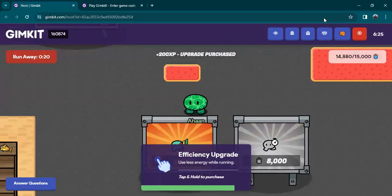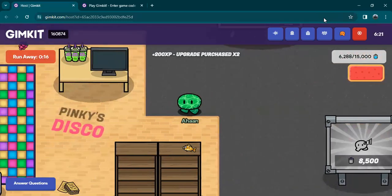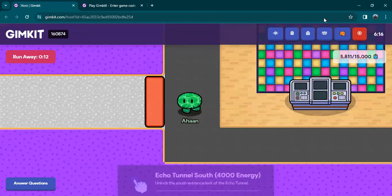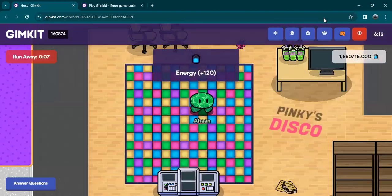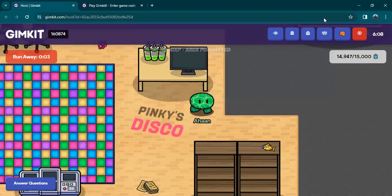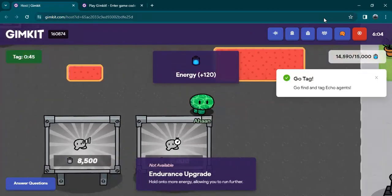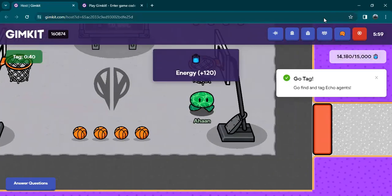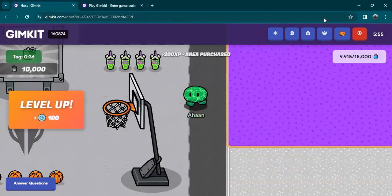I'm pretty sure I'm gonna level up in a minute. Let's purchase and go to the other side of the map now. I think tagging players gives you more XP too — like tagging the players, I think that also works. And I leveled up — boom!